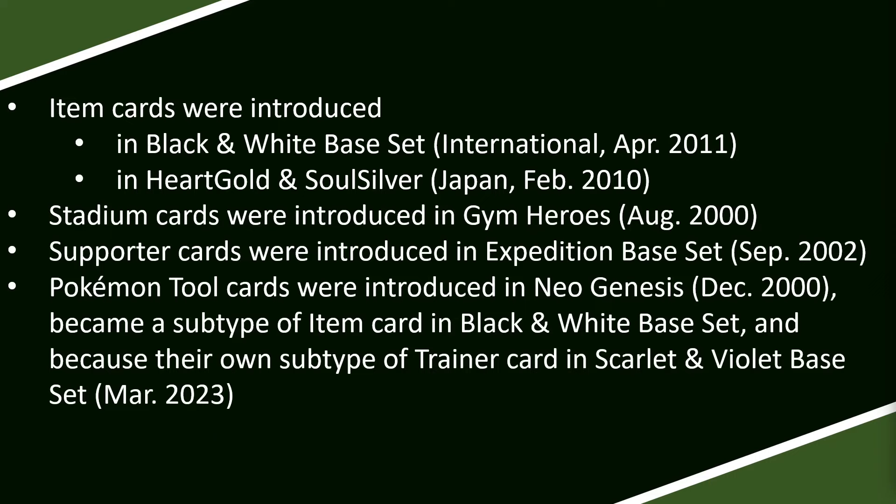Item Cards were originally introduced in Black and White Base Set. I know that feels crazy that it's that recent, but it is. They were introduced a little bit earlier in Japan — they came out in HeartGold and Silver in Japan, but internationally they came out in Black and White Base Set. Stadium Cards were first introduced in Gym Heroes back in August of 2000. Supporter Cards were first introduced in Expedition Base Set in September of 2002. Pokémon Tool Cards were introduced originally in Neo Genesis — that's December of 2000 — became a subtype of Item Card in Black and White Base Set, and then became their own subtype of Trainer Card as of Scarlet and Violet Base Set in March of 2023.